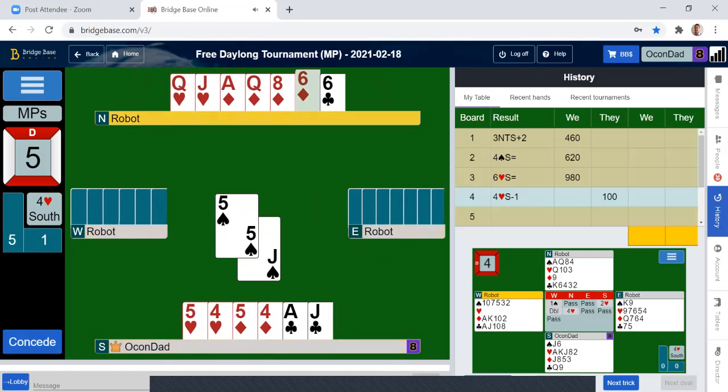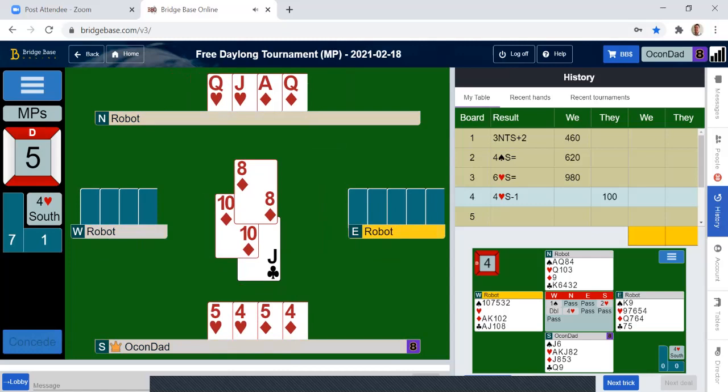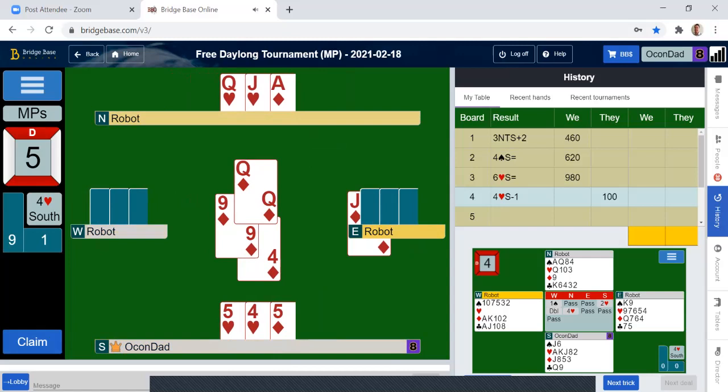The queen is over there. So we're going to make six or seven, depending on where the king is. There's five or six. I made six.